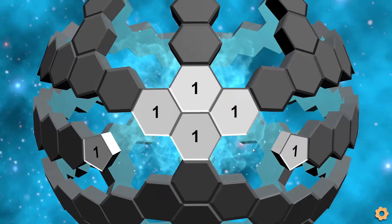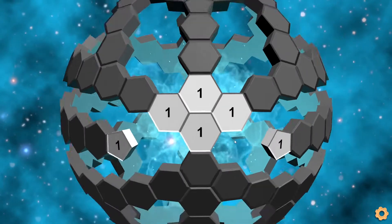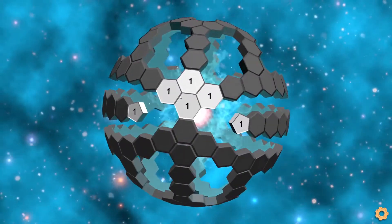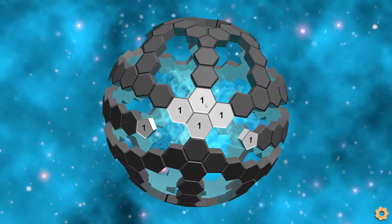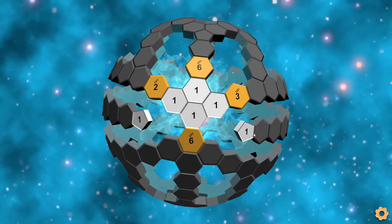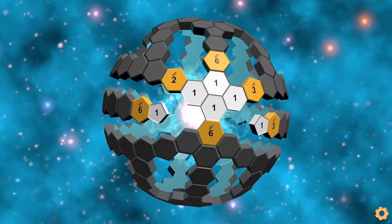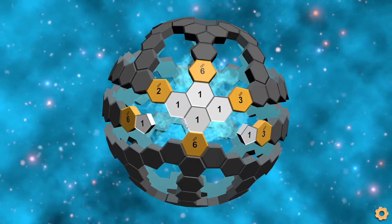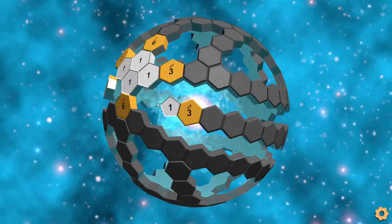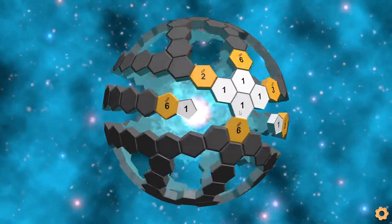So the level name for this one is just called Runs because you basically just run along all of these little chains using cluster clues. This is a cluster level, so we start off by just marking all of these tiles that the ones are next to. And now you can kind of go in many, many different directions. So let's start by just doing these two chains here, because they are completely just separate from everything else.